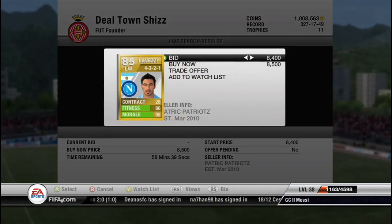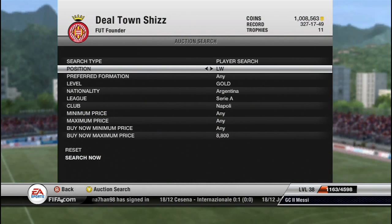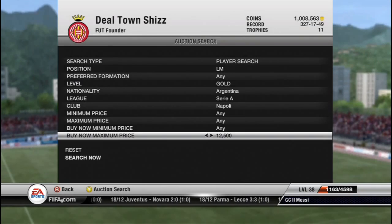So you'd buy that — I'm not actually going to do it but I can tell you it works — and you then search the left mid price. This can work with basically anyone; like it can work with Ashley Young, so the lowest buy now is 12,500.